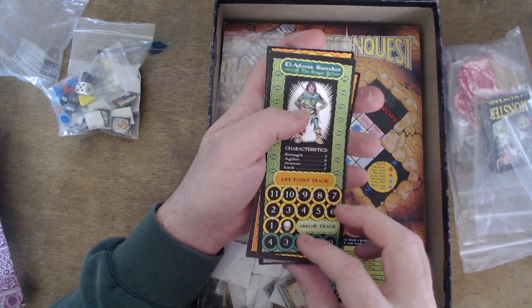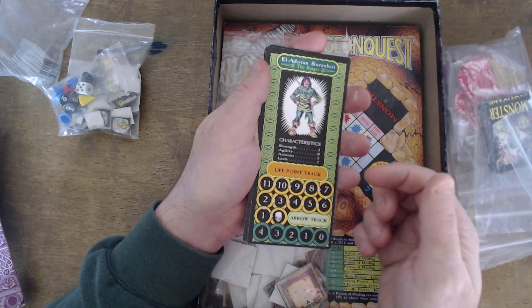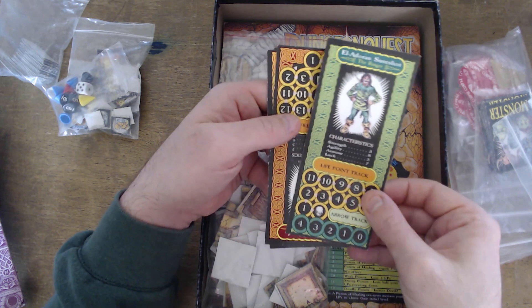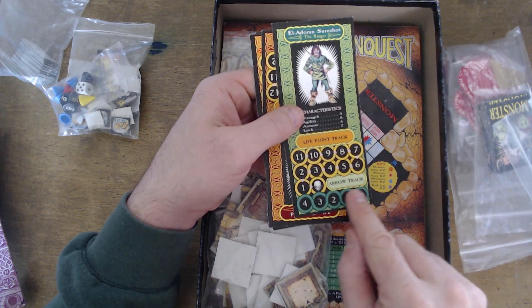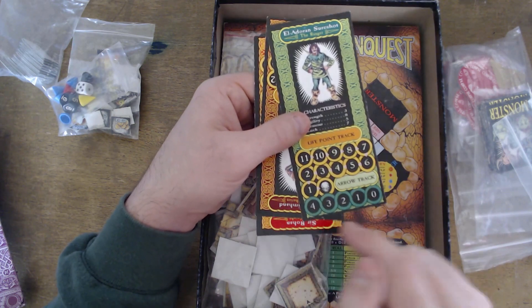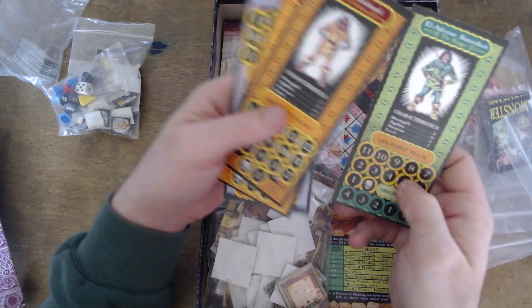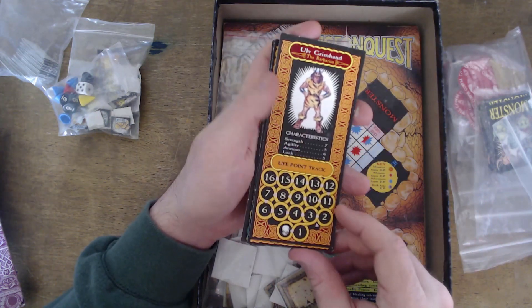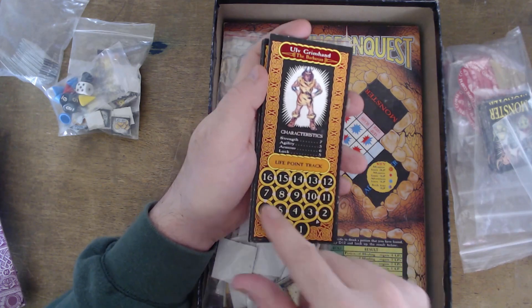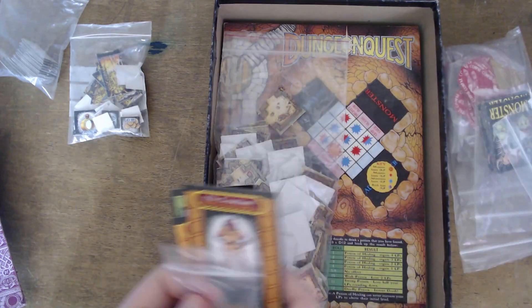Next up is Eldoran Shoreshot the Ranger — low on strength, high on luck and agility. He also has an arrow track showing how many arrows he has left, as he only starts with four — for a ranger he'd bring more arrows, but ho hum. And finally Ulf Grimhand the Barbarian, who also has a life track. All characters have life tracks.